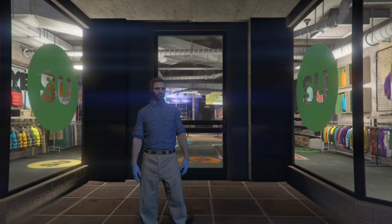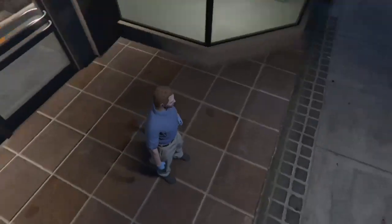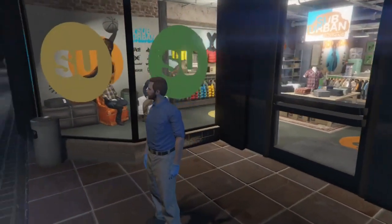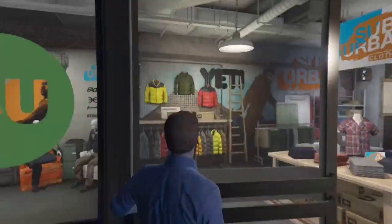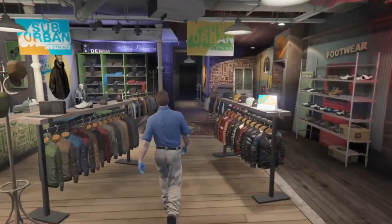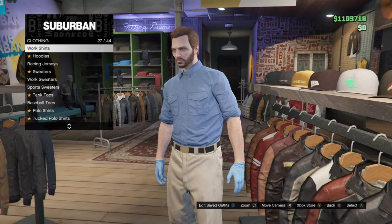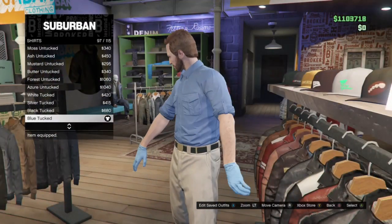The next outfit I have in store for you is the EMS outfit. Now, while many of you might be thinking — why do you have this when the Doomsday Heist gives you an EMS outfit with a glitch — well, not everyone can get that EMS outfit, so this is the preferred outfit for our club. So now we're going to head into the store and head over to the tops section. Once you get there, go down to shirts again — no t-shirts, just shirts. Then get the blue tucked, again number 97 for me.